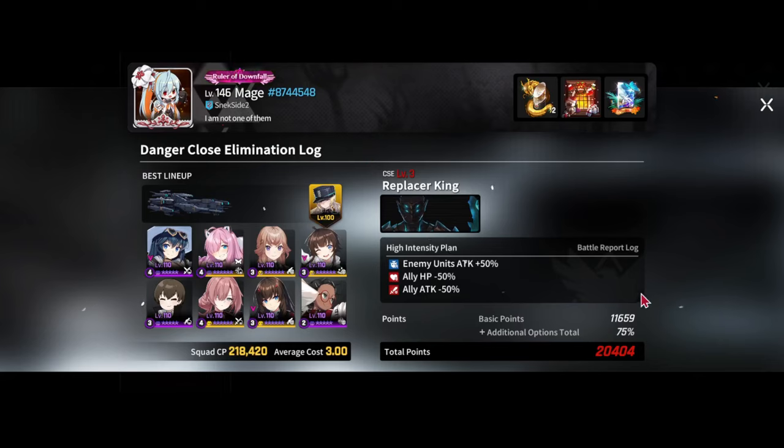Mods I'm using for this run — we're running a 75% here. The enemy unit attack is plus 50%, allies HP minus 50%, ally attack minus 50%, ally speed minus 40%, skill haste minus 40%, and we're taking the minus 30% deployment resource gain. The only thing I didn't touch was the enemy unit's HP, which you can adjust depending on how far you want to take your score.